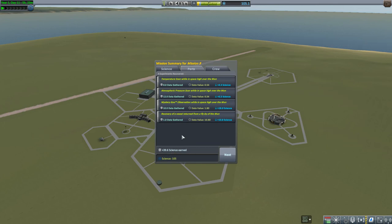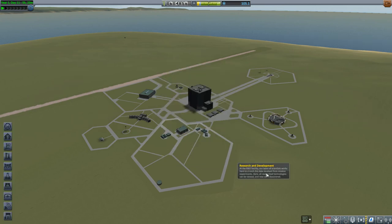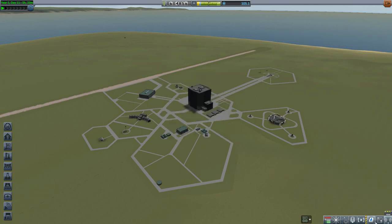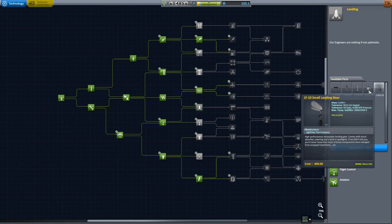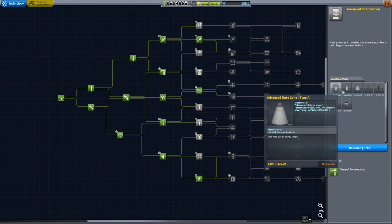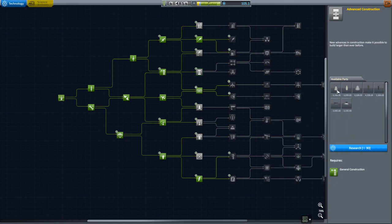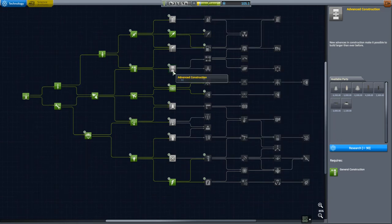39.6 science collected — a little disappointing, especially considering the 45 science lost from the materials bay explosion. I now have 105 science total. We have milestones: returned home from a flyby of the moon, and the Explorer of the Moon contract is complete. In the Research and Development Center, I had enough to unlock one more Tier 5 node, and I went with Advanced Construction for fairings — more decouplers and adapters, including a personal favorite of mine: the tricoupler.